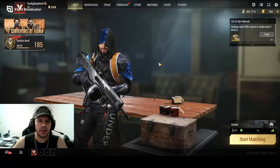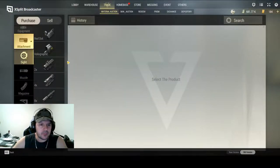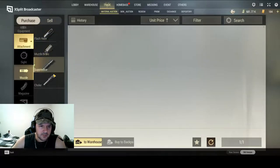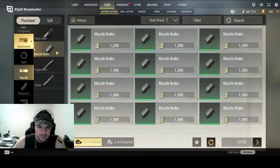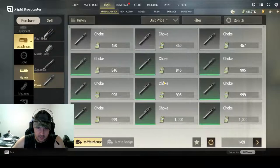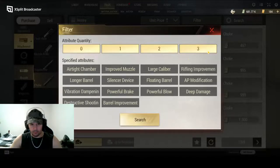Welcome back to the Badlanders beginner series. Last time we did optics, so this time we're going to do muzzles. There are four different types: suppressors, which are the best; muzzle brakes, which are second best; flash hiders, which are not good — they do increase range but it's not really a thing — and chokes, which are just for shotguns.